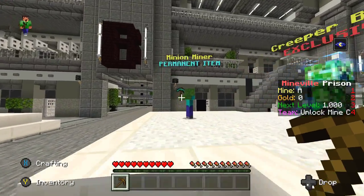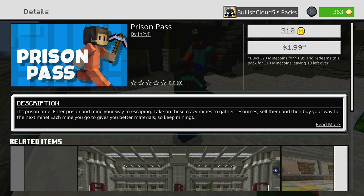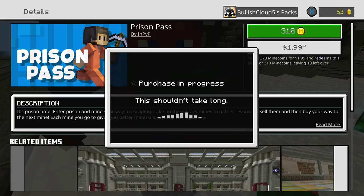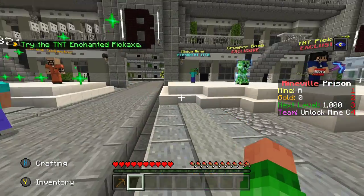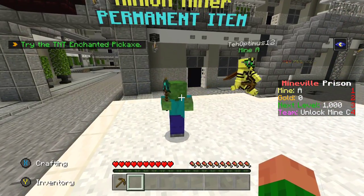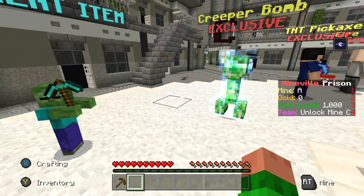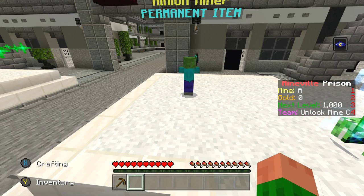I see a few things that caught my eye. So we have a minion miner — like the mini prison miner on Lifeboat prisons. I need to get the prisons pass first. Right off the bat, I absolutely love it here, mainly because it's cheaper. On Lifeboat it's $4.99, on here it's $1.99, so I'm going to go ahead and buy it. Now I officially have a Mindville prison pass. How much does the minion miner cost? $20? Are you serious? But it's lifetime though. $20 is a lot — Lifeboat's mini prison miner is way better in price, I think it's like $7.99.